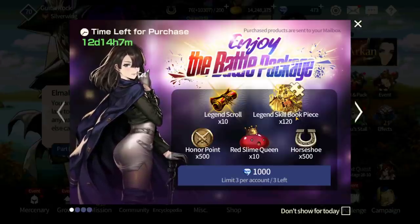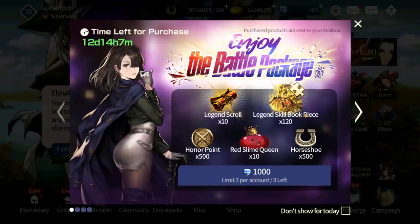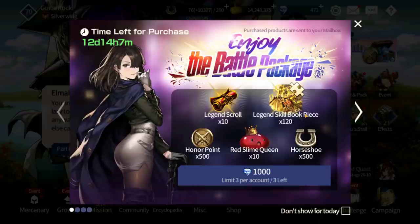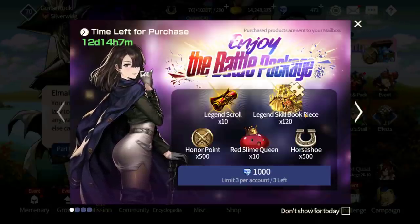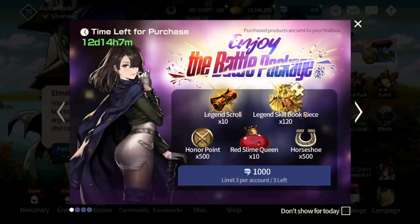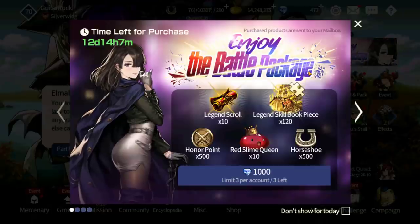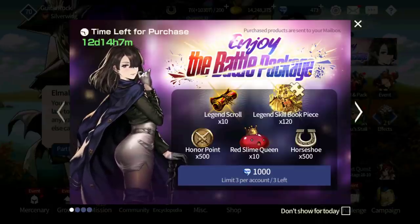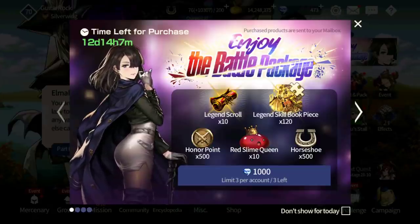Most players are going to struggle with companions more than the Legend skill books itself. So if you're in that boat where you struggle with companions, I would say hold off on buying this package. But if you really need to skill up your Velforn or Mammoner, you can pick either one, unless you transfer their skills away. Take advantage of skill transfer so you don't have to get Legend skill books.